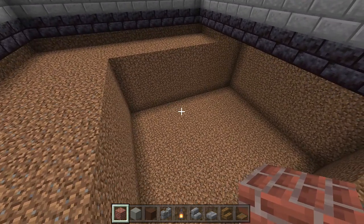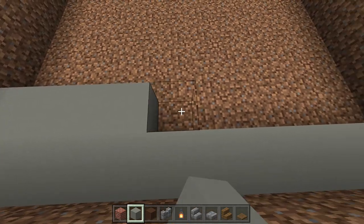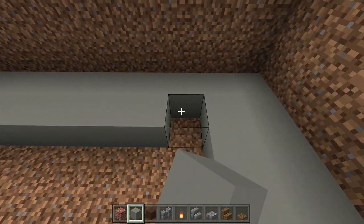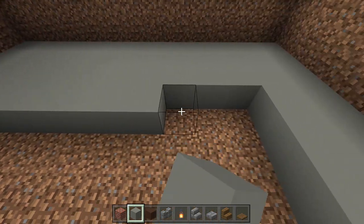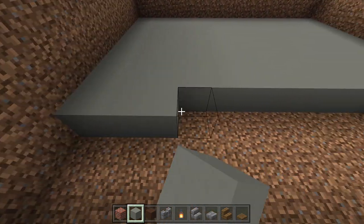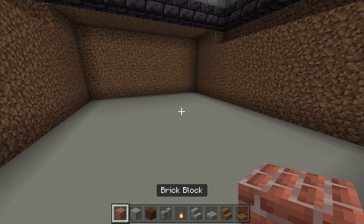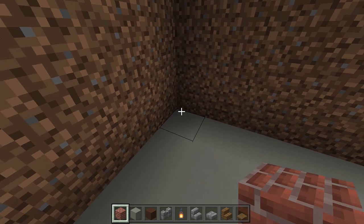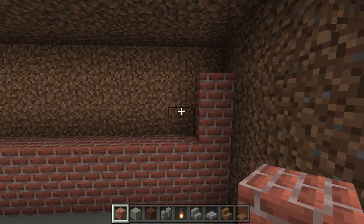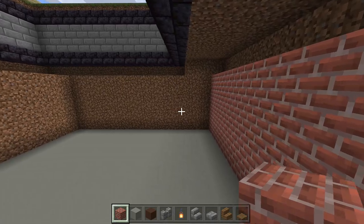Fill in the entire garage floor with light gray concrete. After that, go around the entire outside wall with brick blocks, coming up 4 high: 1, 2, 3, 4 rows of brick. I'll speed through filling the walls. Now, from where we enter through the front door, that corner is where our staircase will go — take out stone and stone stairs.